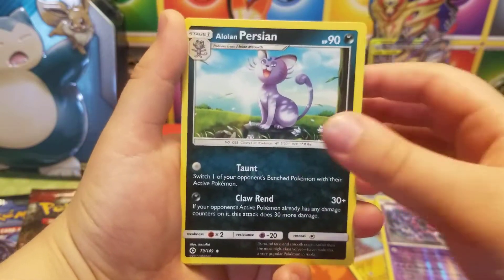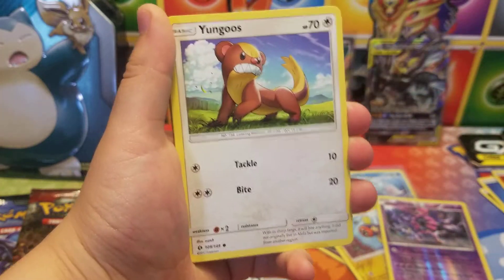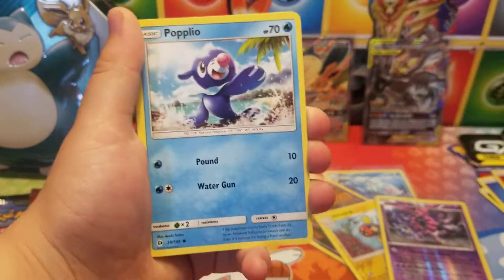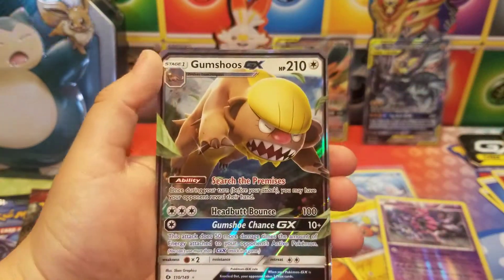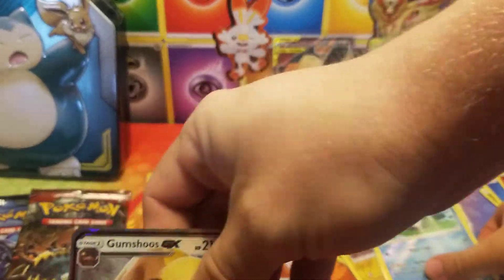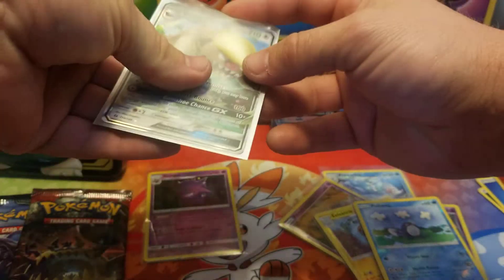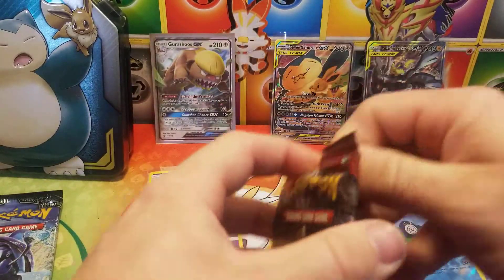We got a Water Energy, Alolan Raichu, Dartrix, Grubbin, Yungoos, Rowlet, Wingull, Popplio, a reverse Poliwag, and a Gumshoos GX. Poliwag is not going to be rare — Gumshoos GX is our first full art we've pulled so far from these tins. Very nice.